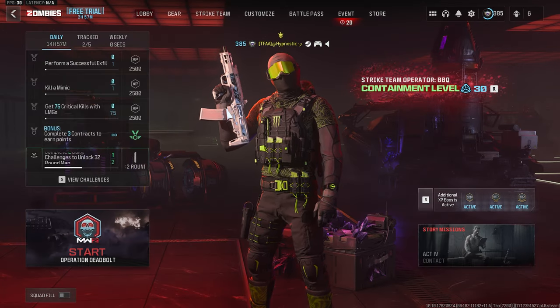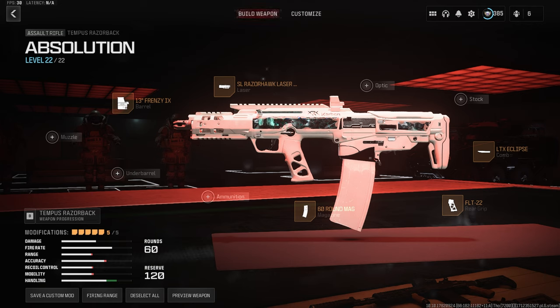The build I'm using for the Razorback is as follows. We're using the FLT-22 rear grip to improve our ADS speed and sprint to fire speed. The 13-inch Frenzy IX barrel as it comes with an integrated optic and doesn't negatively impact our damage output. The SL Razorhawk laser light for the fastest possible ADS speed and sprint to fire speed. The LTX Eclipse comb for a slight mobility boost. And last but not least, we're using the 60 round mag.